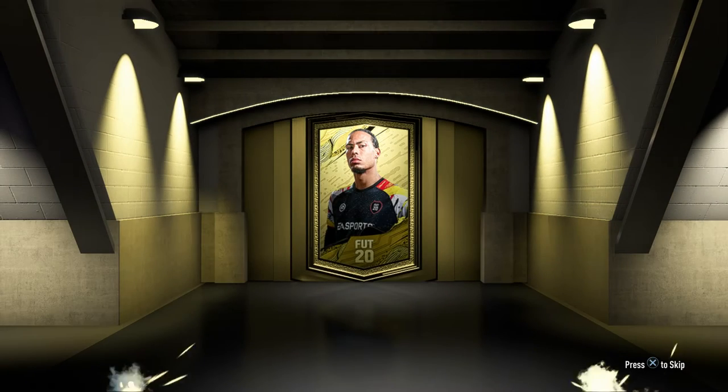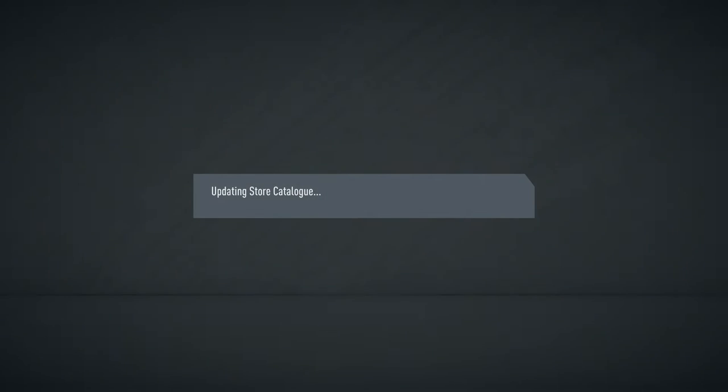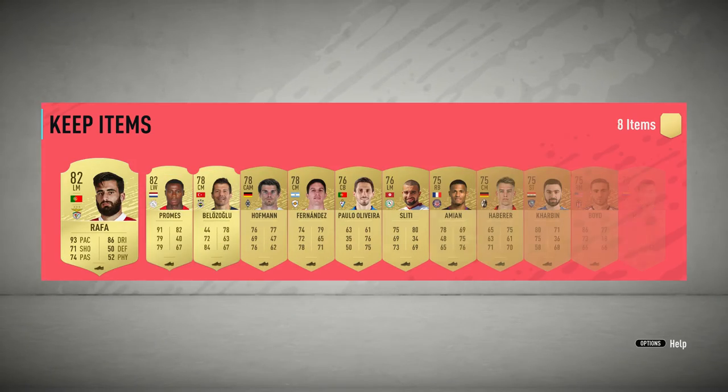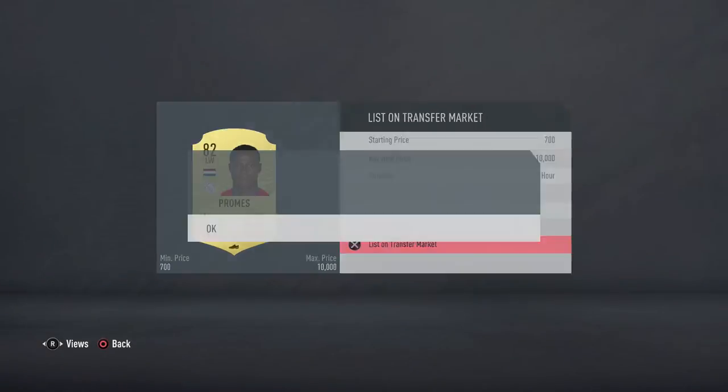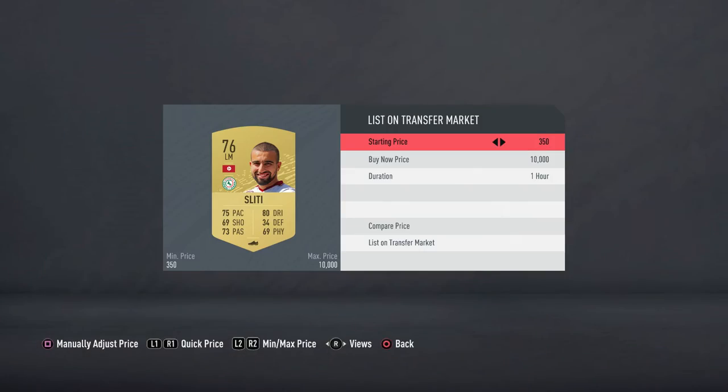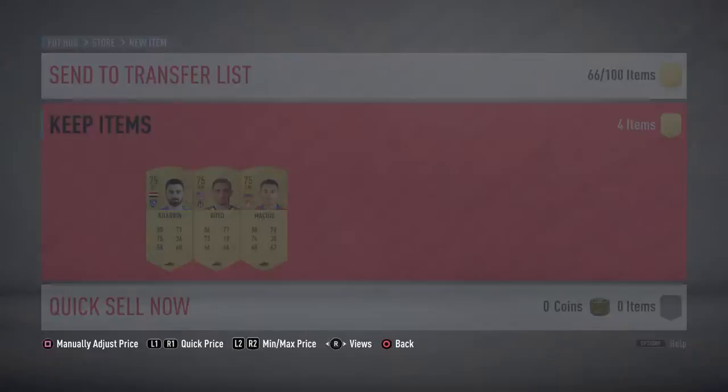The actual pack I opened is an untradeable pack from doing the foundation rewards - one of the rewards you get when you're playing the game at certain levels. I got a rare player pack of three reds and a small prime gold players pack. It was absolutely crazy - I could not believe what I was seeing. I actually skipped the pack; I didn't think it was a walkout and I accidentally skipped it, which ruined the video somewhat. The thumbnail isn't great because I didn't have the actual clip.